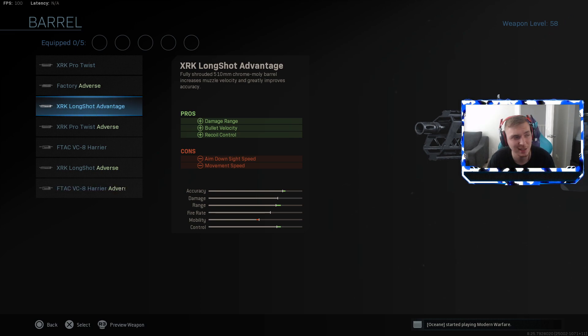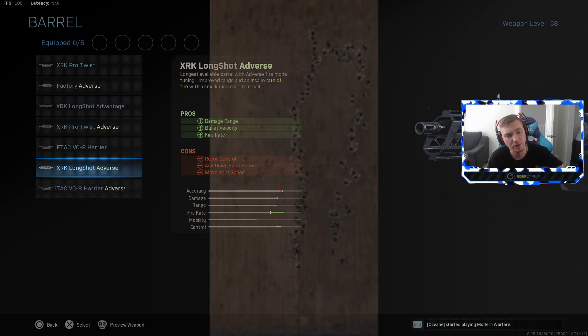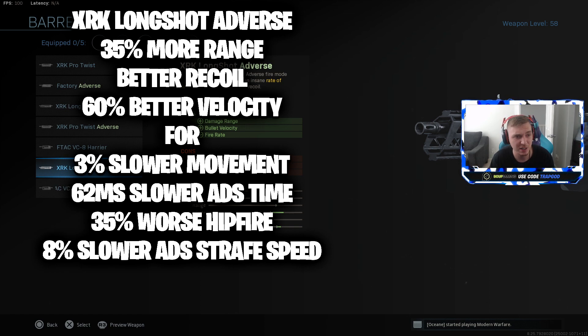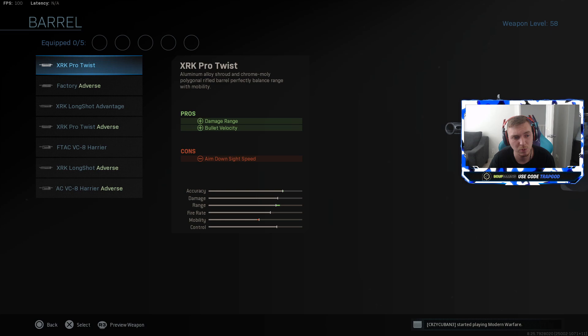The Long Shot barrel is one of the best - the ADS hit isn't that bad for the range you gain. The Protest Adverse and Long Shot Adverse are the rapid fire versions of those barrels. The Long Shot Adverse gives 35% more range and 60% better bullet velocity - that's 10% more range and 60% bullet velocity versus 40% on the regular Long Shot barrel. It has the same negatives for hip fire, movement, and strafe speed, with a slightly worse ADS than the non-adverse version. Both are excellent and 100% recommended.